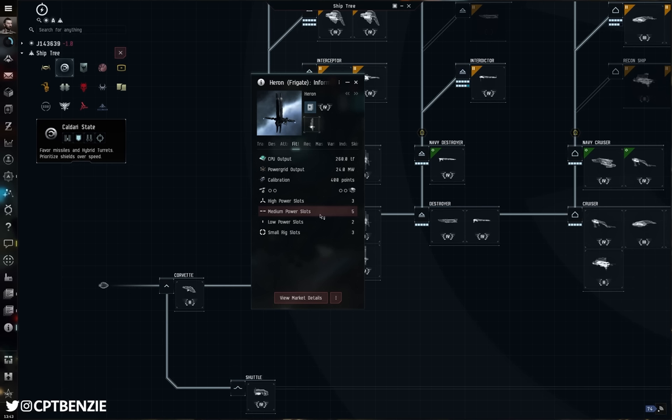After the Tech 1 frigates, we have the Navy issue exploration frigates, a fairly recent addition to EVE Online. That is the Probe Fleet Issue for the Minmatar Republic, the Magnate Navy Issue for the Amarr Empire, the Heron Navy Issue for the Caldari State, and the Imicus Navy Issue for the Gallente Federation. We're not going to spend too much time on these because there's not much difference — you get the same mid slots, the same low slots, usually an extra high slot with the ability to fit a bit more weaponry.